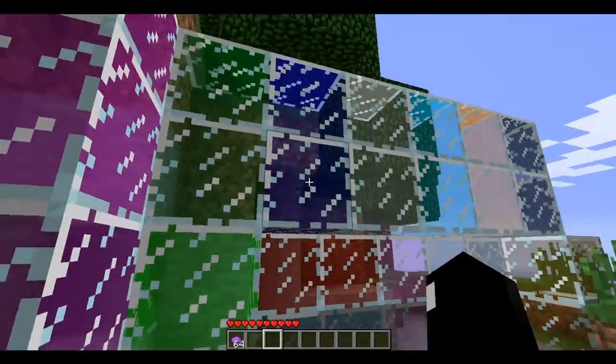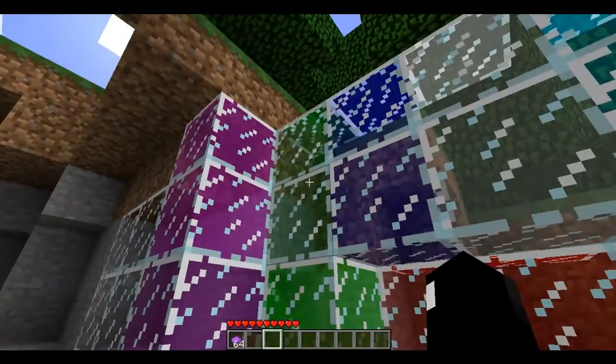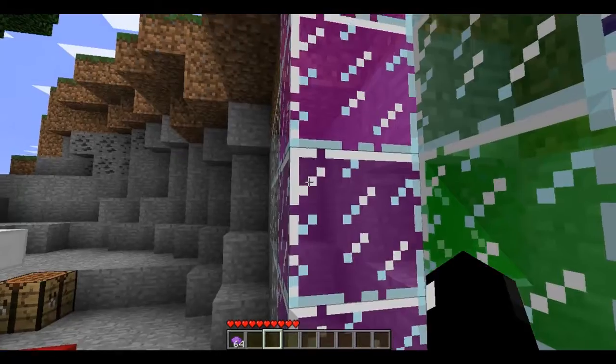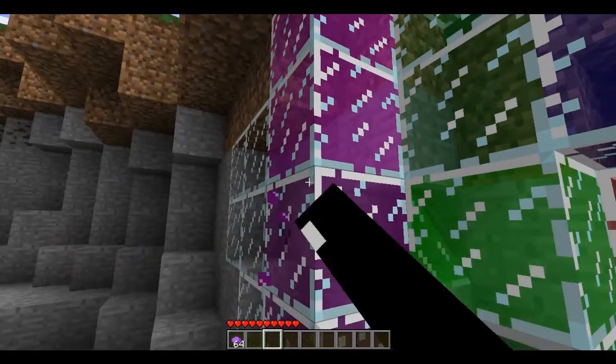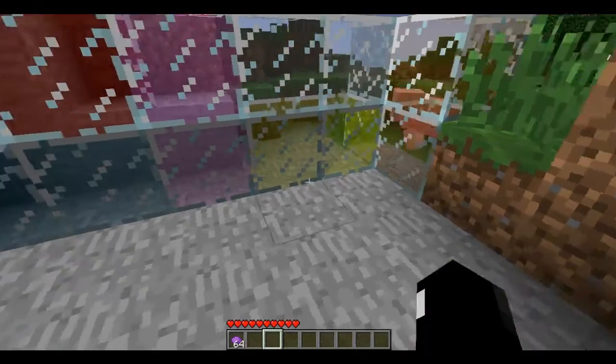Here are all the different types of glasses. There are two of each, but some might look the same but they are not — like these two look the same, but if you look carefully that one is a tiny bit darker. So there are all the different types. It is really cool.